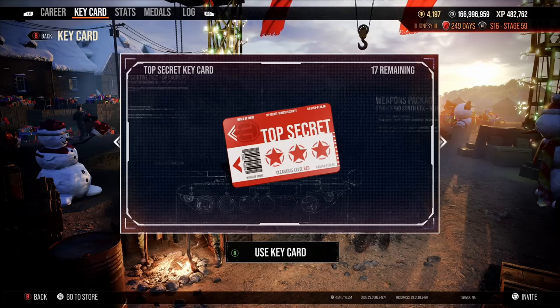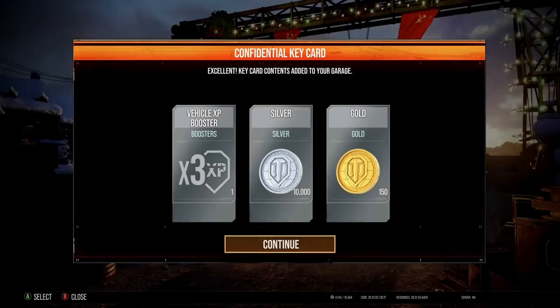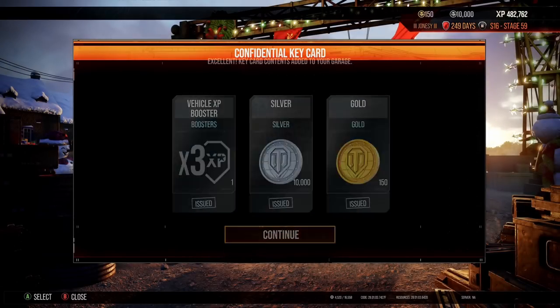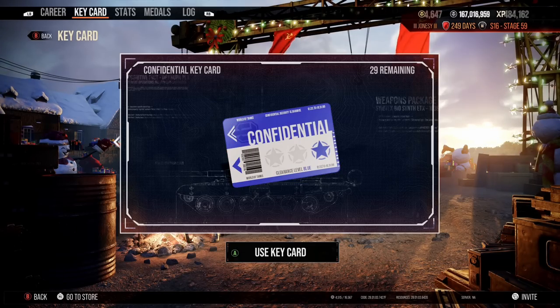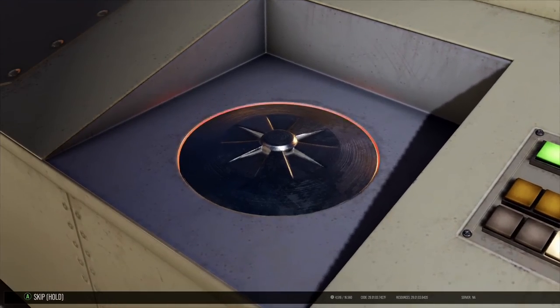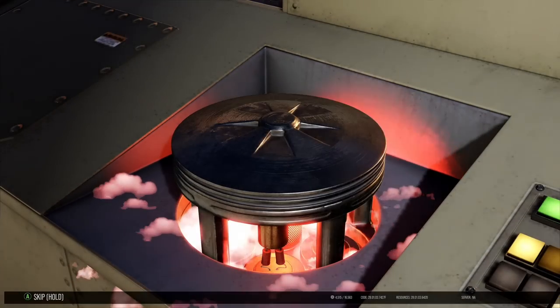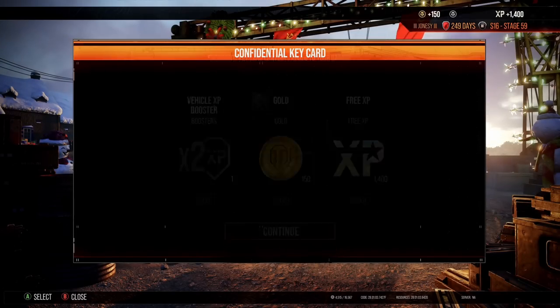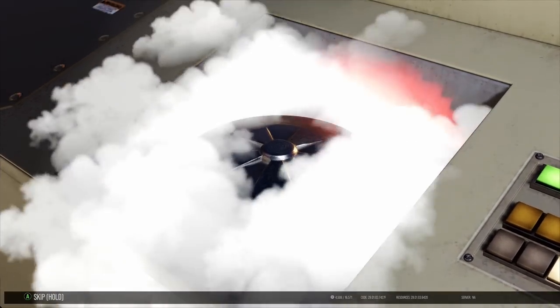That's the first premium of the day on Jonesy's account, and hopefully he has a lot better of a day than I did with my opening. 31 cards remaining — of course we did get a free card so these will all add up, and we're hoping to get in the region of about 100 cards opening within this video. There we go — another confidential key card for free. This is exactly what you want from your opening because the more key cards you can get, the more gold you're guaranteed and the better your chances of getting a premium tank.